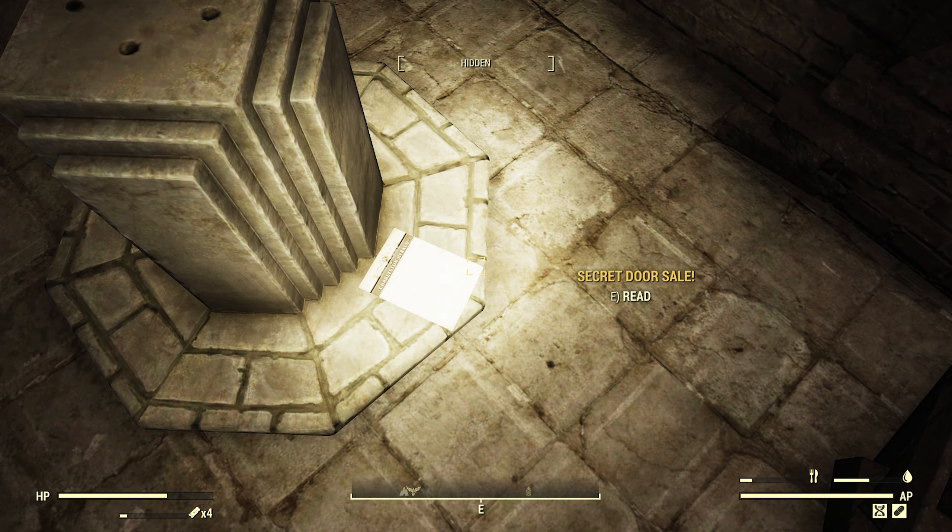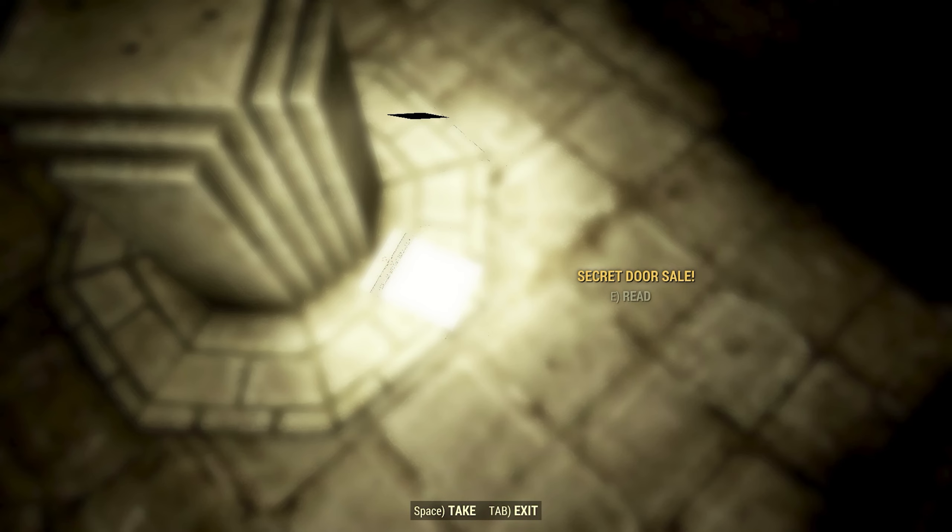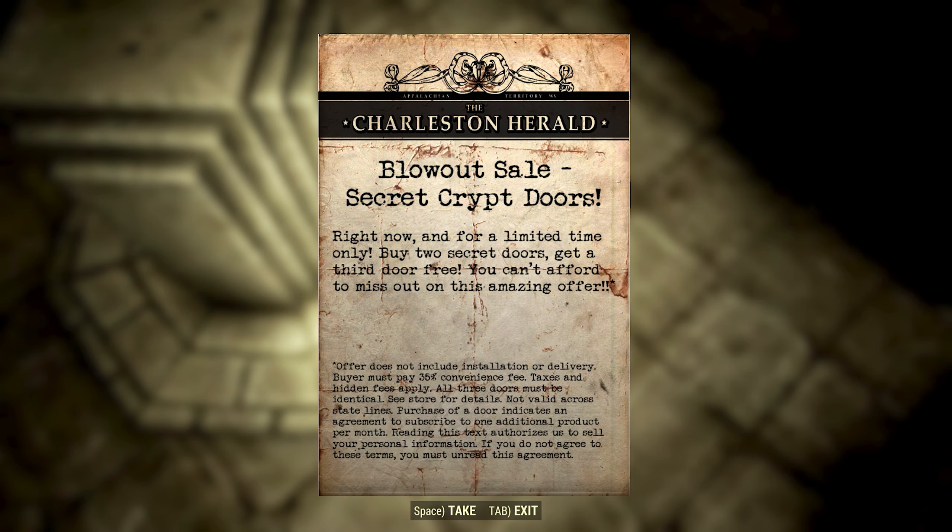And once you have the key, look on the ground and read the secret door cell flyer. And what do you see? Leave a comment down below on what you think it might mean.